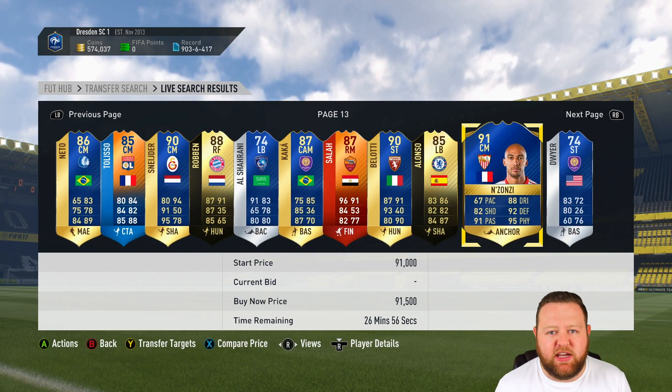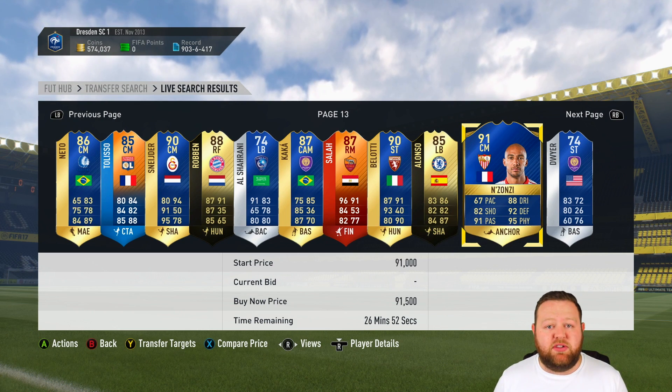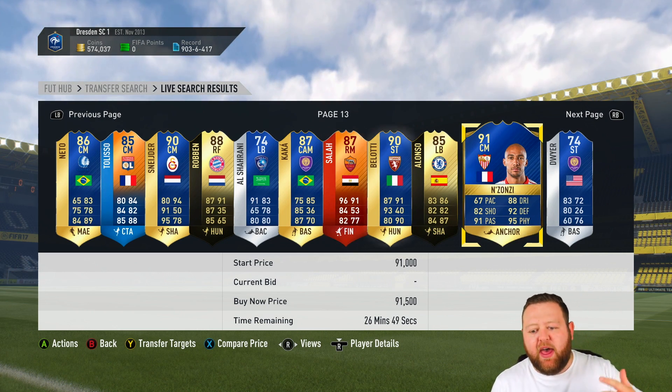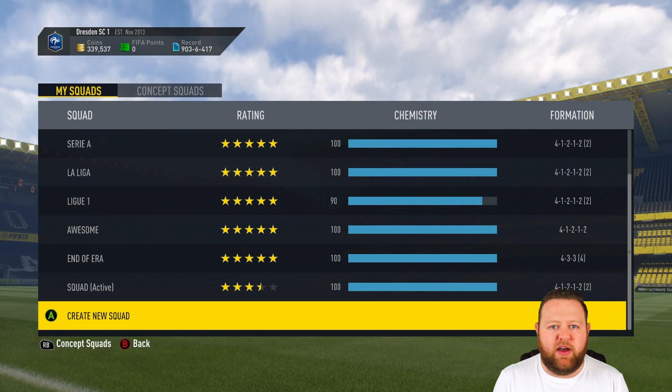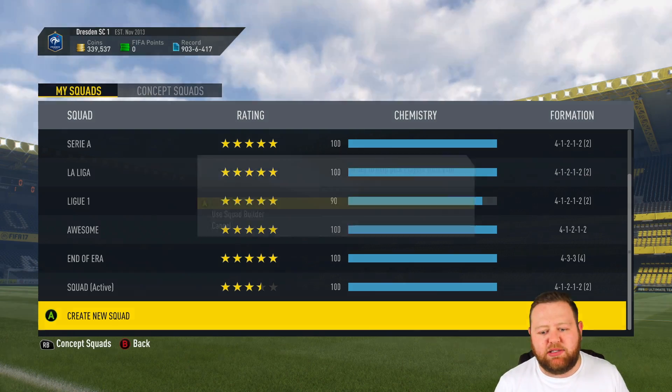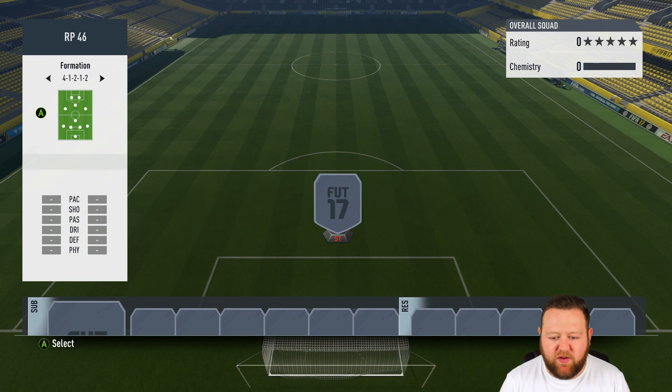On page number 13 for our third and final random pick player today, I've gone for Steven Nzonzi, who is the highest rated player on that page. He's one that I've previously really enjoyed in form versions of — he works really hard, and hopefully with the top stats that he's got, he's going to be a complete beast in my midfield.